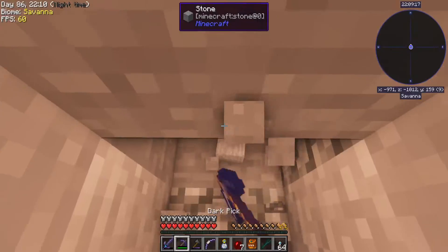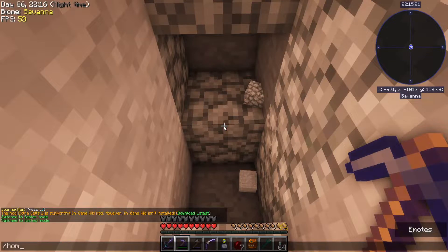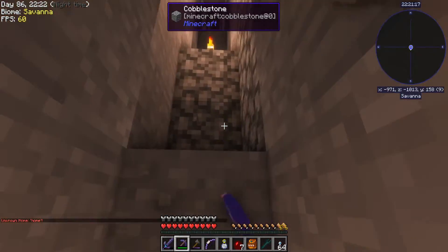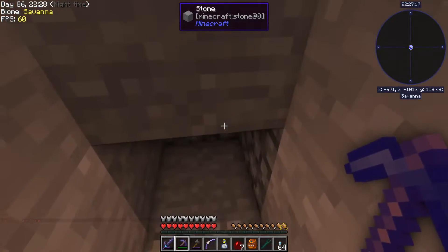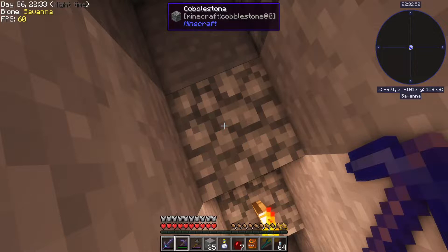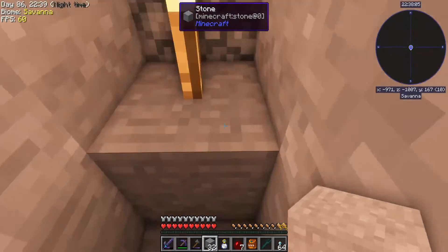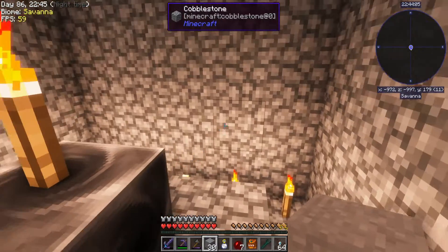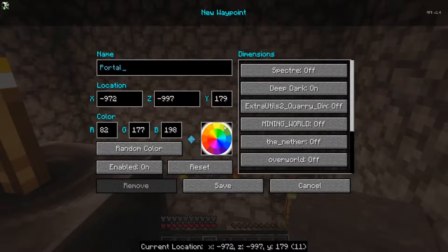Should've put jump boost on my boots. I'm out of power. And I can't do the home command — really? Because if I can't home, then I've got to be able to make sure I can get back from where I end up going. Worst case scenario, I'm going to have to basically pillar up here.